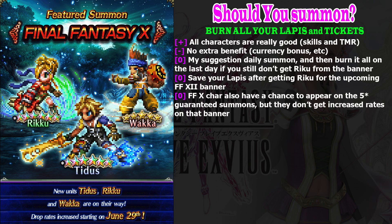I think I'm going to use my 4-star ticket on this banner. I won't do the 5-star guaranteed summon until I get Riku, because she's just that good and I really need all tickets and lapis to get her. Another important thing: the guaranteed 5-star summon does have a chance to summon Tidus and other Final Fantasy X characters, but they don't get an increased rate. The FFBE Facebook team already confirmed this. Without an increased drop rate, we only have a small chance to get Tidus, but it's still better than nothing.